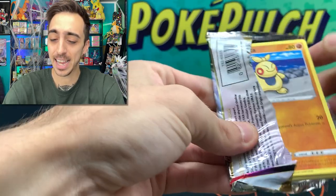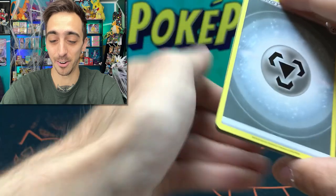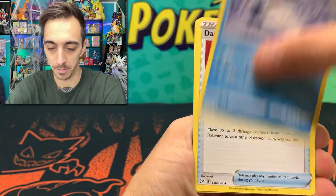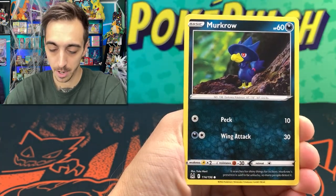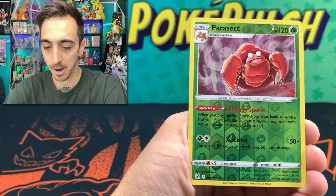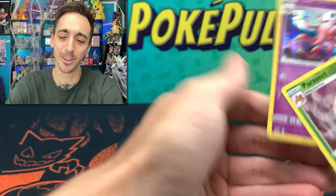We've got to get some redemption on these three-packs. I opened so many the other day — go back and watch that video and tell me if that was a good idea or a bad idea. Metal Energy, Ambipom, Abomasnow, Damage Pump, Makuhita, Murkrow, Shuppet, Wurmple, Parasect for our reverse, and a holo Hisuian Zoroark for the rare.